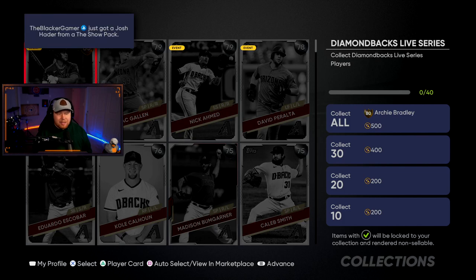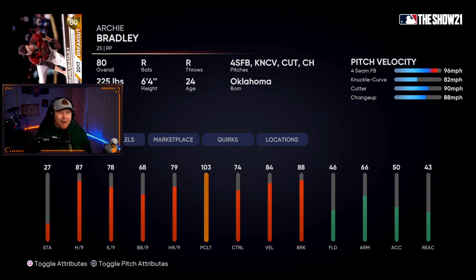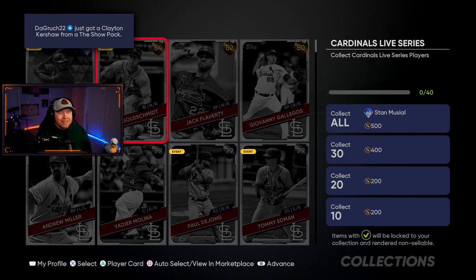The Arizona Diamondbacks have no diamonds — in fact only one gold — so their collection reward is going to be obtainable: 80 overall Archie Bradley, Breakout Series from 2017. Good hit per nine and K per nine, four-seam, knuckle curve, cutter, changeup. Not a great card but a budget bullpen guy and maybe not a bad Battle Royale pick.